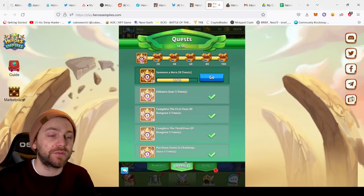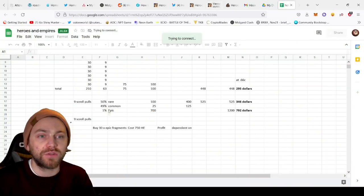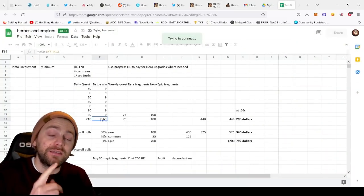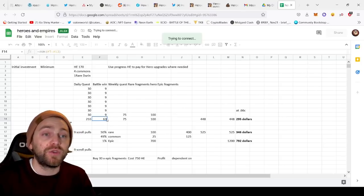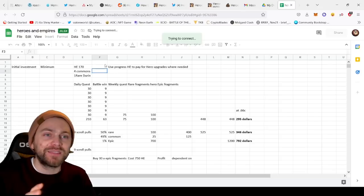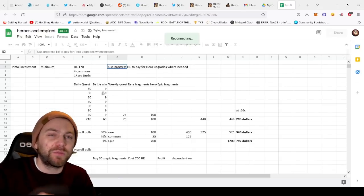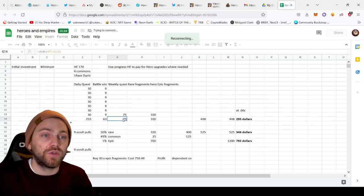With all that, you can earn a total of 210 HE from daily quests over the course of a week. You can also win 9 HE from the three arena battles you win — though you'll actually earn more than nine in practice. Use your progress HE to pay for hero upgrades and to upgrade your characters past their level cap.